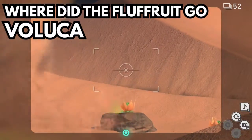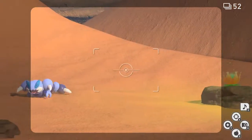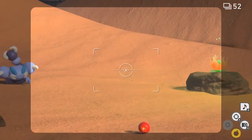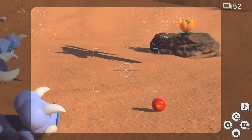Where did the fluff fluff fruit go request? So this one — you want to subdue the cyclone here for the fluff fluff fruit in the middle, and you'll see there'll be a Flygon that flies above it and will come down to snatch it.